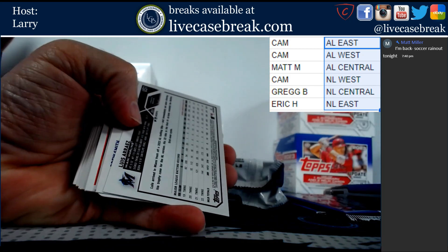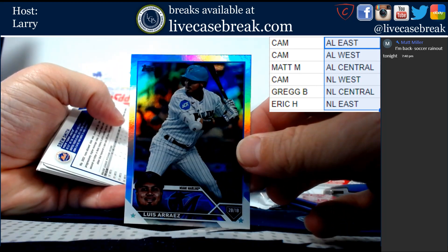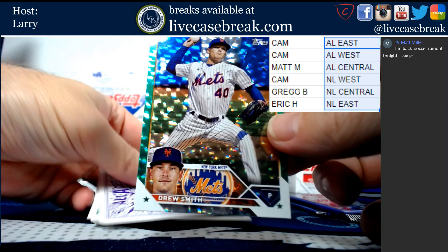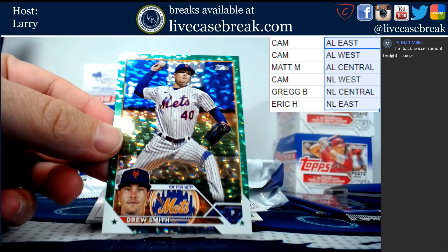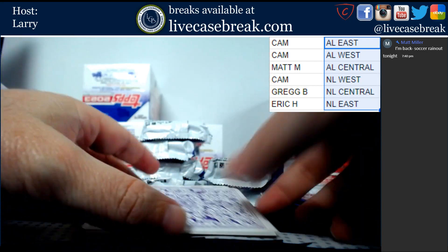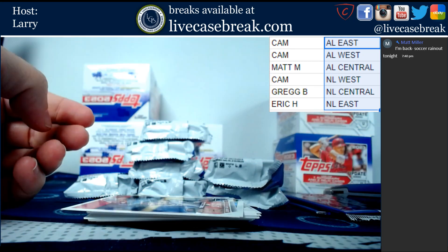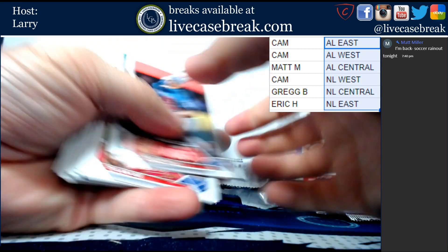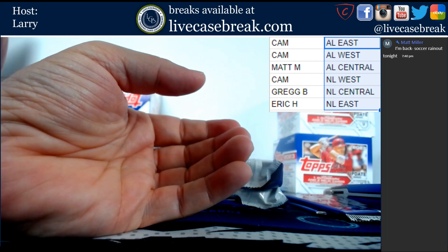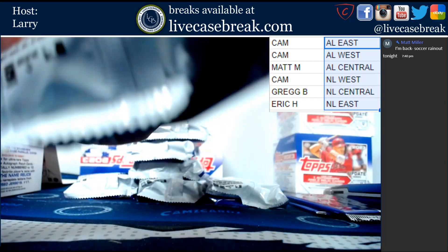We've got Luis Arias foil board. Out of 499, Bruce Smith green. All Aces parallel of Bob Feller.